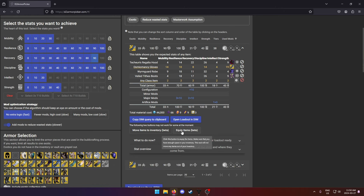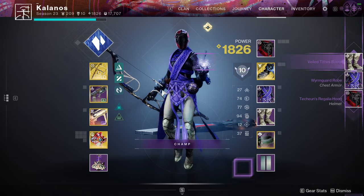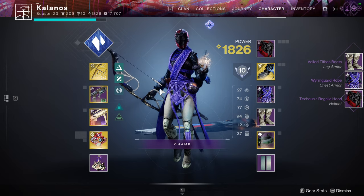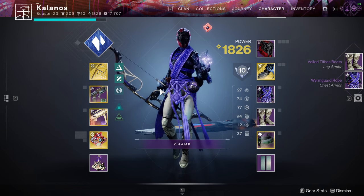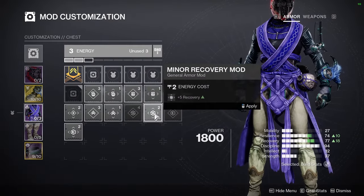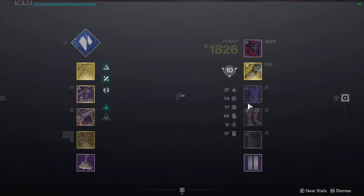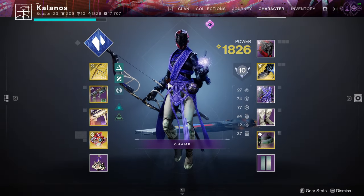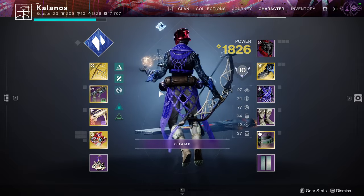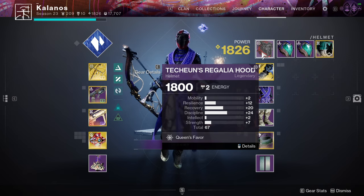The cool thing about this site is it lets you automatically equip the items. Hit 'Equip Items,' click that, and when you go back in the game it automatically throws the recommended gear on your character — no need to sort through your vault trying to figure out which pieces it wants. From there, just masterwork the pieces and equip the mods — put in the recovery and resilience mods to boost your stats to what D2 Armor Picker told you that you can hit. It's that easy.